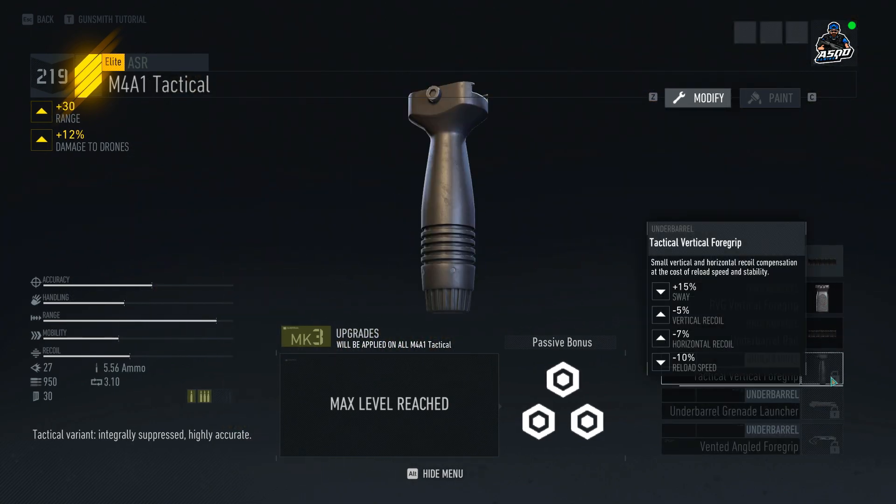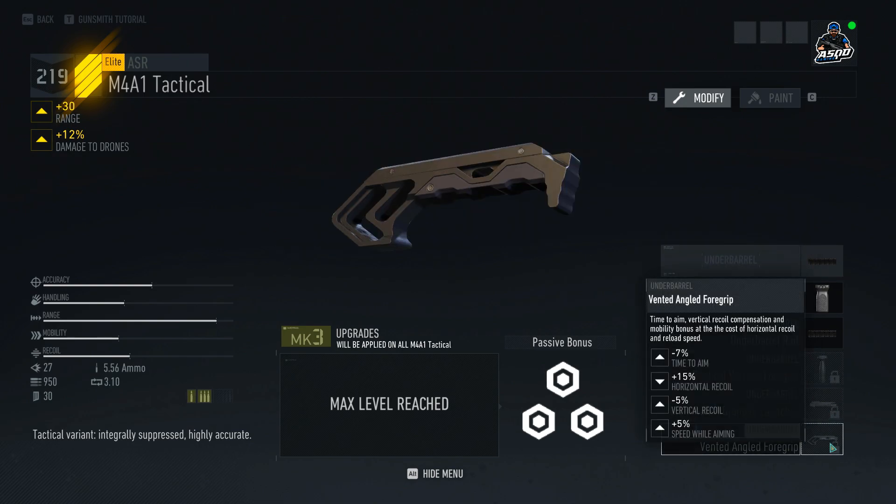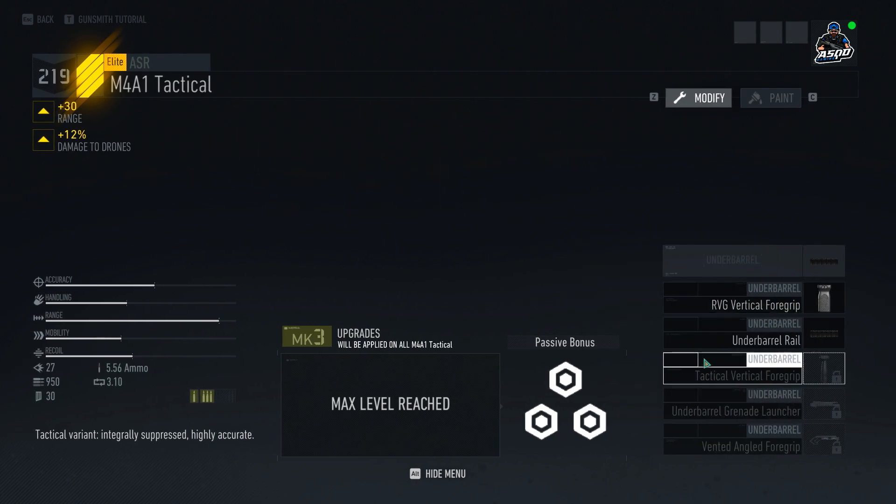For under barrel attachments, we have the RVG vertical foregrip, the tactical vertical foregrip, and the under barrel grenade launcher. But here you can see we also have the vented angled foregrip, and I have not actually seen this foregrip in the game on any other weapon. It decreases your time to aim by 7%, increases your horizontal recoil by 15%, decreases vertical recoil by 5%, and increases your speed while aiming by 5%.